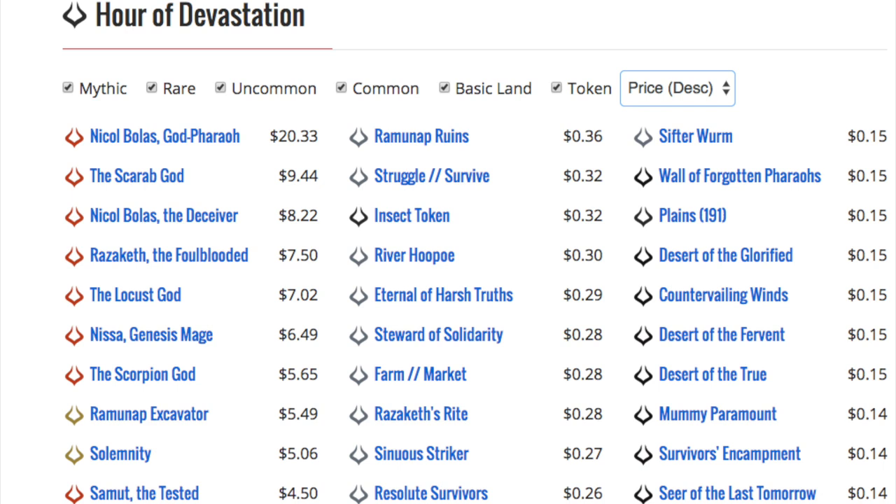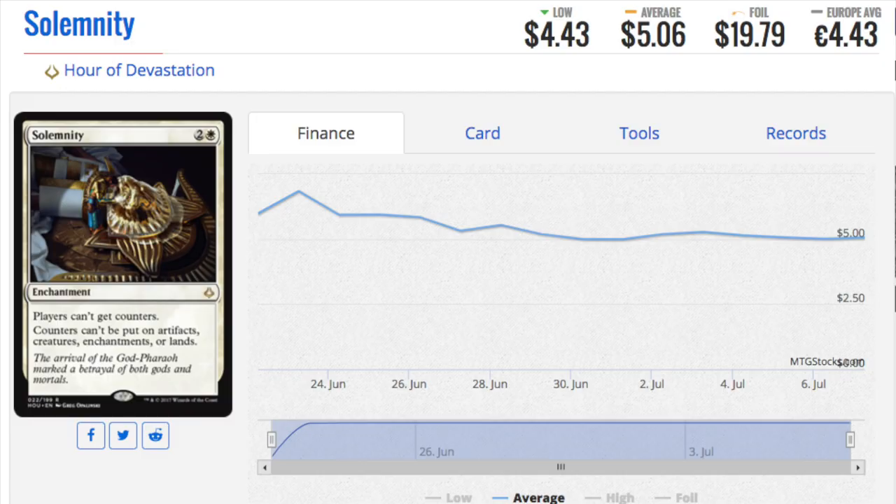Hey guys, today we look at the top 10 most expensive cards in Hour of Devastation. This set has the masterpieces, so for the most part cards are not that expensive. You only see one card over ten dollars, and the next few cards are anywhere between five and nine dollars, with the 10th card actually being below five dollars. There are some good cards in here, and the prices might be depressed — standard is not super popular right now, but should standard pick up, which I truly believe it will, these cards will have more appeal.